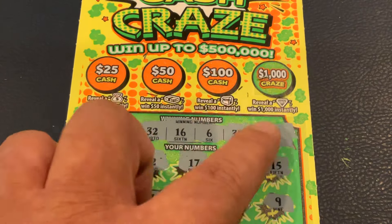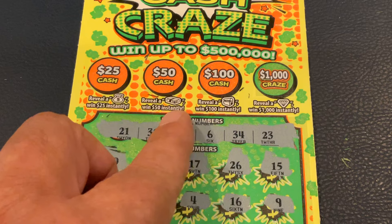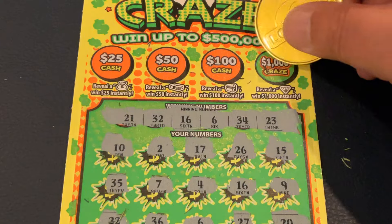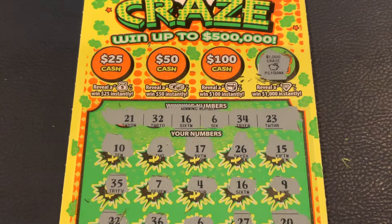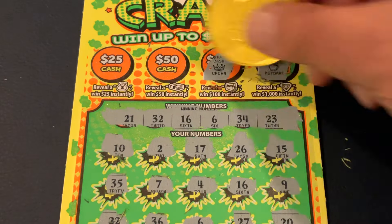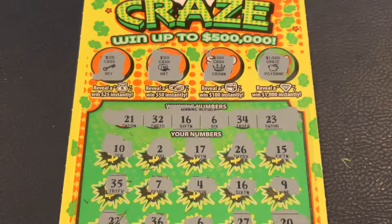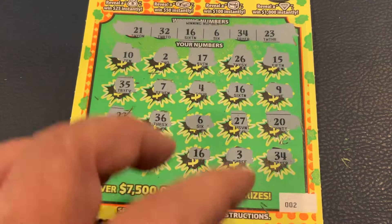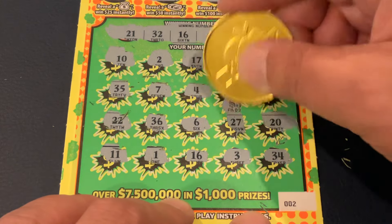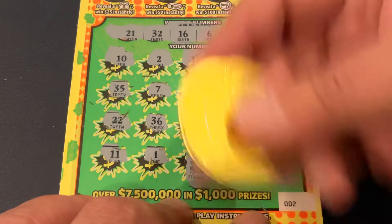These are bonus scratches. We're looking for a diamond for a thousand, a chest for a hundred, a stack of bills for 50, or a money bag for 25. Let's see if we got the thousand dollar diamond — nope, it's a piggy bank. A chest — it's a crown. Stack of bills — it's a hat. And for 25, the key — nope, we didn't get it. All right, so we've got four matches. We got five, five, five, and five for $20.